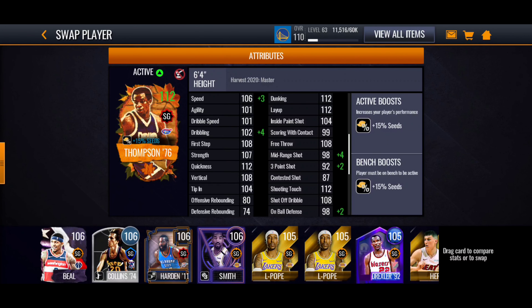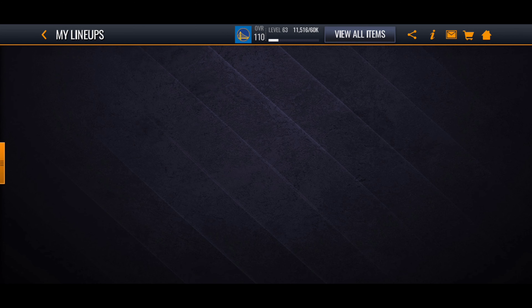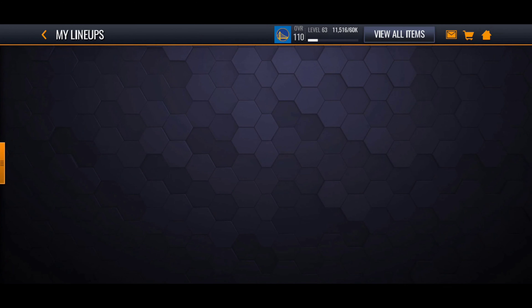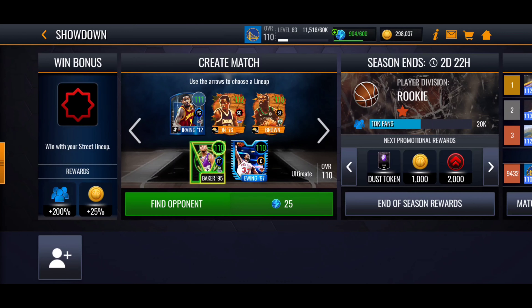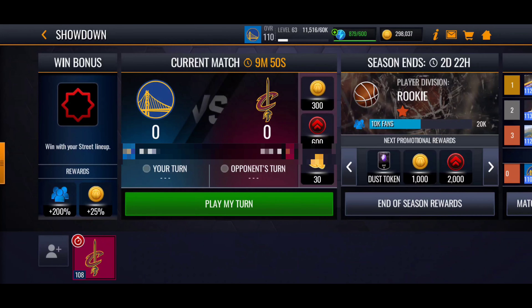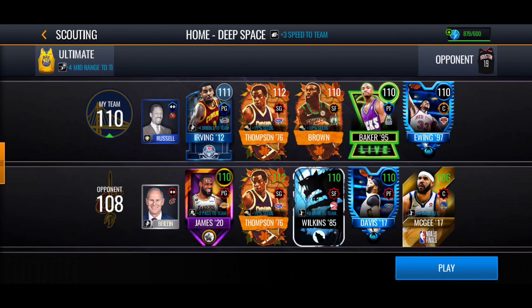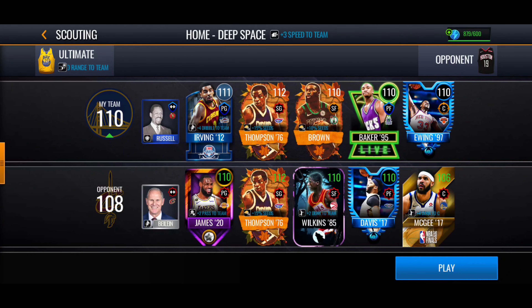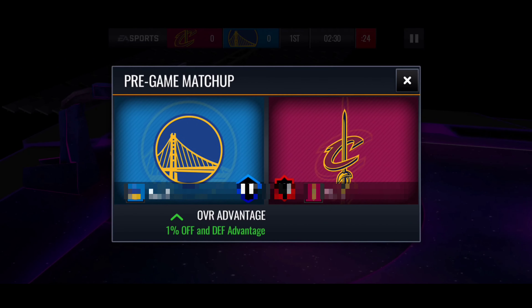Let's get some gameplay with this player. Let's play with him in showdown. Let's try to get the dub. I didn't check out the three-point shot. Alex has scoring 99, inside scoring 108. So obviously you have some competition going on right here. Let's see if we can get the dub and play with this player.